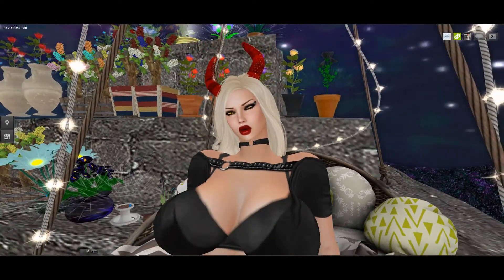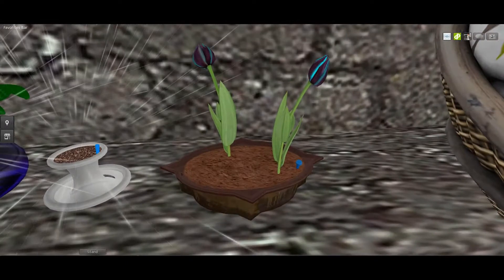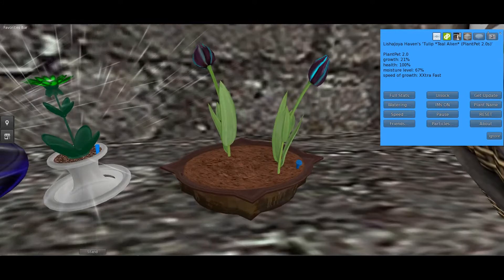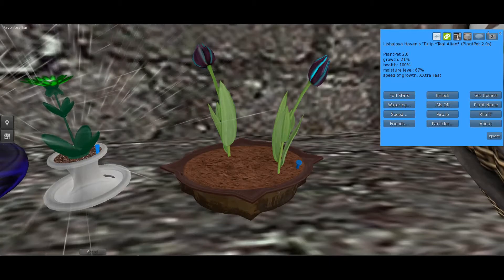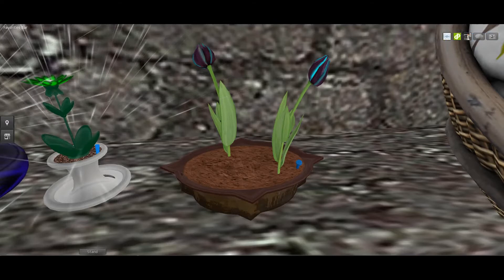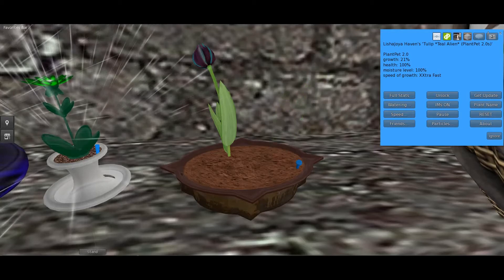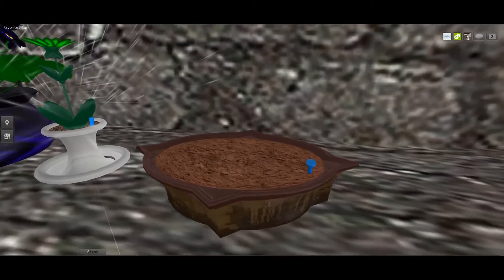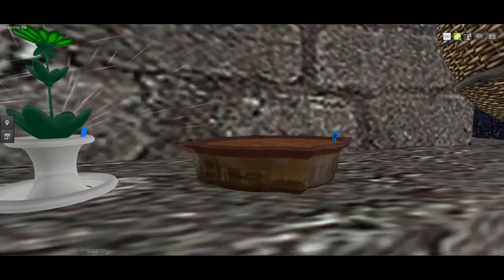Let's go check on our seed. We've got some plant parts now — look at that! Its growth is 21%, health is 100, and moisture level is 67. We need to water it, so water it to 80% so it becomes 100%. Click back and now it's 100% moisture — extra fast. If you leave this plant while it's growing it will not die, but it will have to be reset and re-rezzed all over again. We'll come back when it's a little more grown.